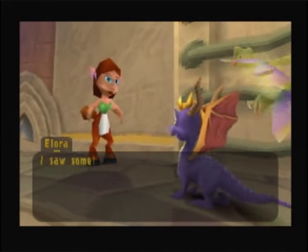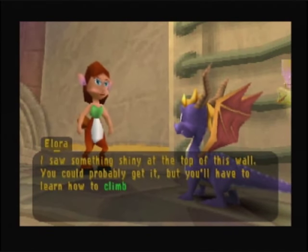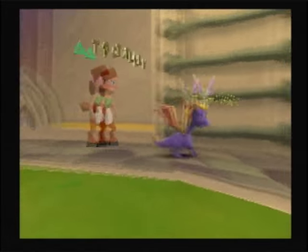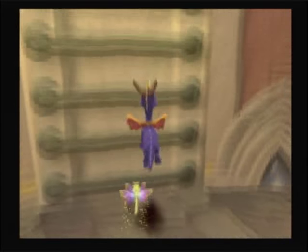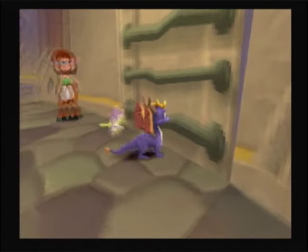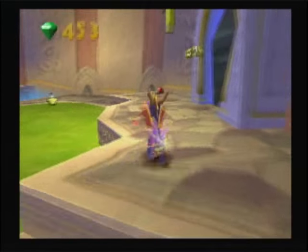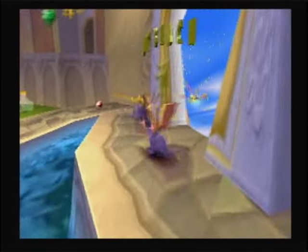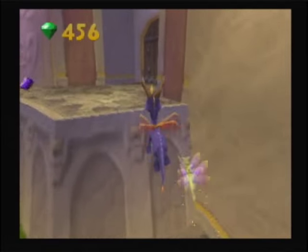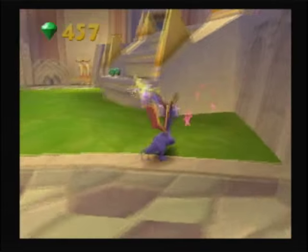There's something shiny at the top of this wall — you could probably get it, but you'll have to learn how to climb first. Dragon want uppies! Dragon can't have uppies — not for a while more yet. That's why we cannot 100% Summer Forest just yet. We absolutely have to know how to climb, and we're not going to be able to do that for a while.